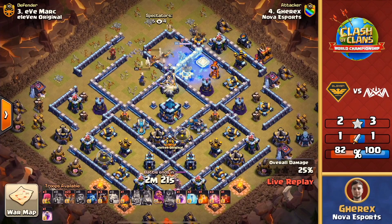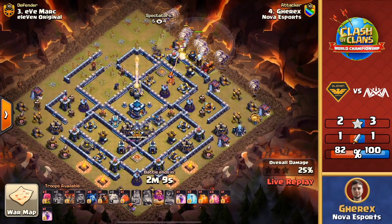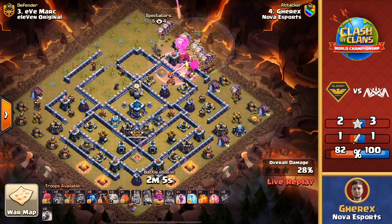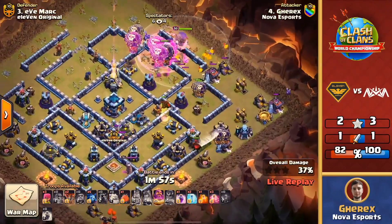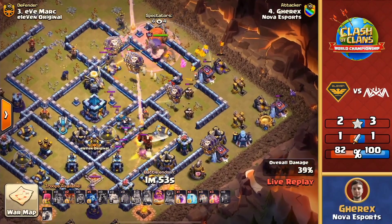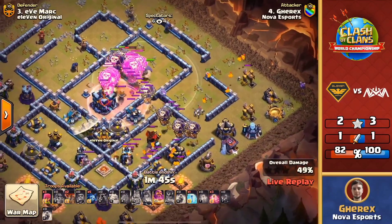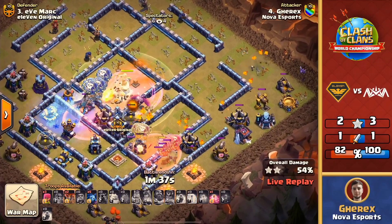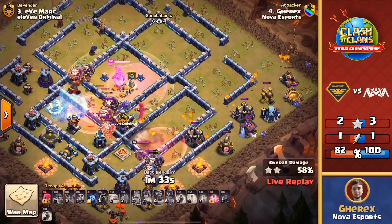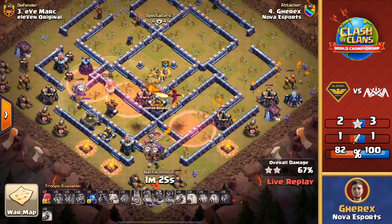Not only that but the enemy royal champion stayed up as well. As the lalo phase comes through, you'd like to see that eagle come down — it's going to get a few shots before the balloons can get to it, and that royal champion staying up is going to cause some massive problems. The lalo phase is working right through with a pretty direct path towards that town hall, and the blimp is coming in behind everything. That eagle did massive damage — was like one shot away but it stayed up. Here comes the blimp getting the town hall down, and the warden ability is going to save the balloons. The warden ability over the town hall was perfect — drops some haste on the outside, does freeze the scatter.